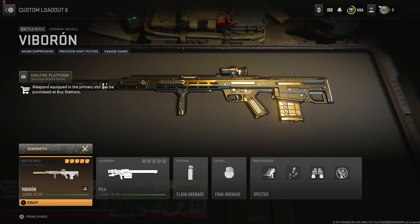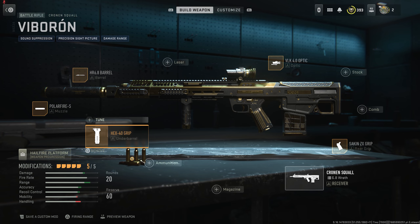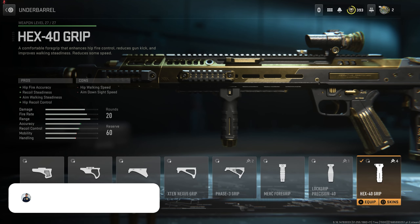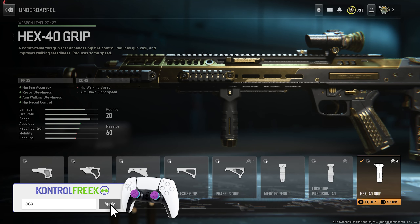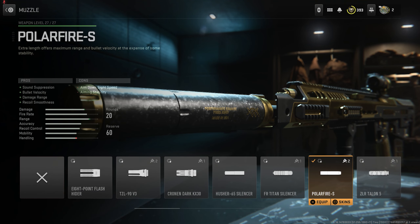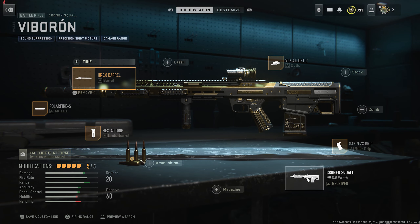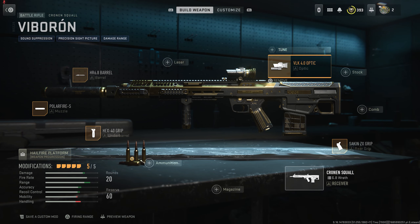Honestly, when I first saw this I was like — anyway. The attachments it comes with: the Hex 40 grip for hip fire accuracy, recoil steadiness, aim walking steadiness, and recoil control, at the cost of hip walking speed and ADS speed. Then the Polar Fire S muzzle for sound suppression, bullet velocity, damage range, and recoil smoothness, at the cost of ADS speed and aiming stability. Then the HR 6.8 barrel for damage range, bullet velocity, recoil control, and hip fire accuracy, at the cost of ADS speed, hip recoil control, and movement speed — so you'll be a little slower.